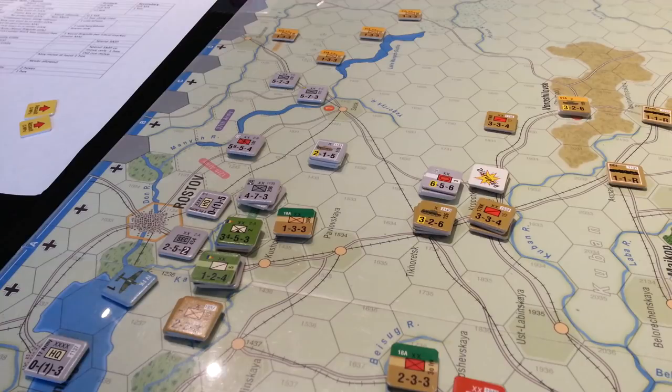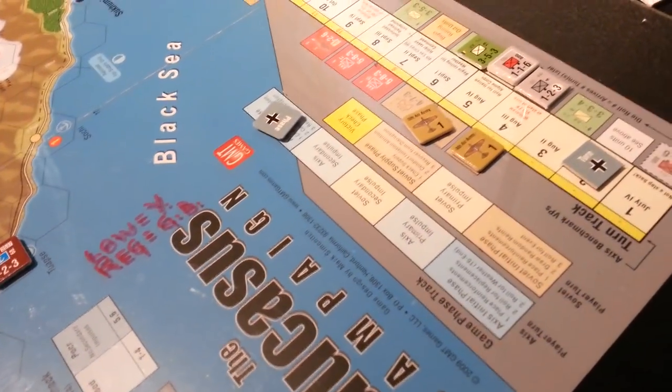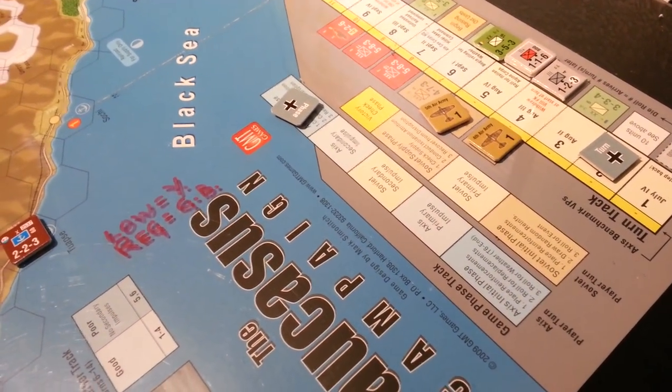There's an asynchronous kind of play system here where you move, you combat, then the enemy has a reduced movement phase — basically their second impulse first in the middle of the German turn. Then you go to the second impulse of the axis turn, then the supply phase for the axis, then the Soviet player turn with his primary phase and supply phase, and then you end the turn. It's got a nice little track here so you can keep track of what phase you're in — very convenient.